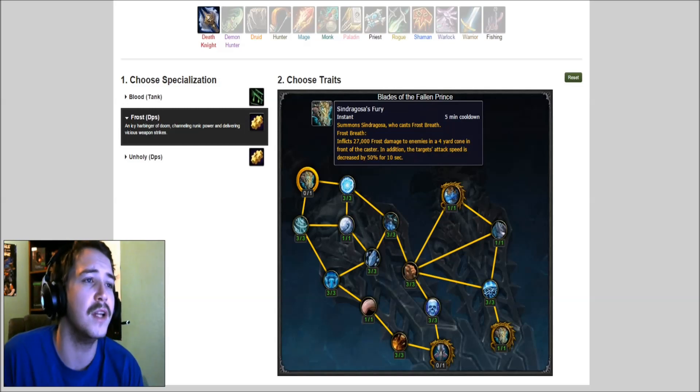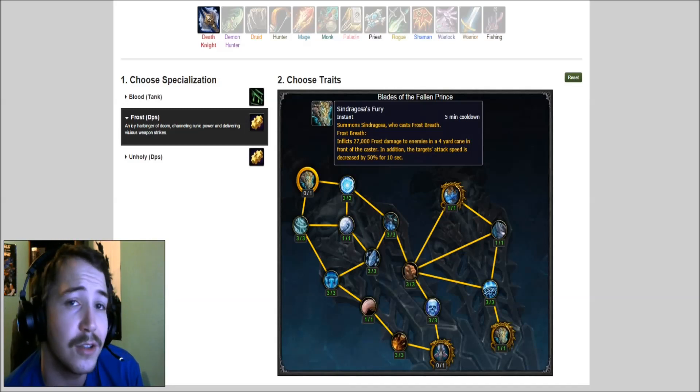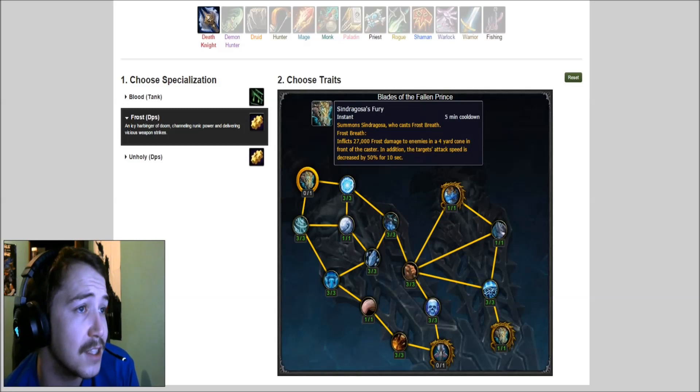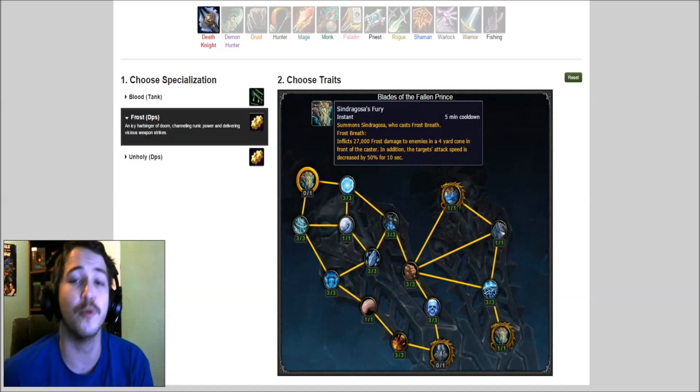This one at the top is kind of an interesting one — it's called Sindragosa's Fury, and it's kind of like Breath of Sindragosa, but you actually summon Sindragosa who casts frost breath. The frost breath inflicts 27,000 frost damage to enemies in a four-yard cone in front of the caster. In addition, the target's attack speed is decreased by 50% for 10 seconds, which is absolutely insane. It's probably going to do a lot of damage too, and it's gonna be really cool summoning a frost dragon to deal some damage.